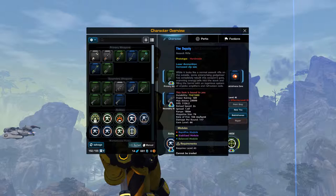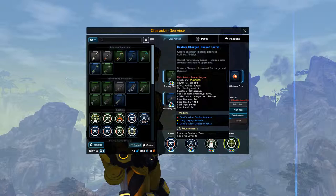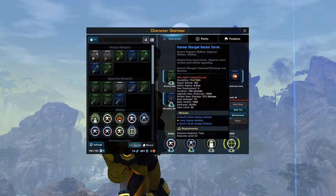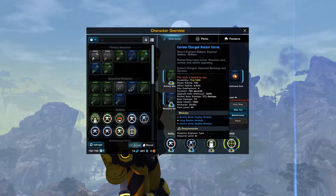For abilities, you are going to want to use a custom charged rocket turret with two Devil's wide deploy modules and one long deploy module. If they ever fix the bug with this, you might consider adding a long deploy prefix instead of a custom charge. But as it stands, you can't add deploy modules to rocket turrets.